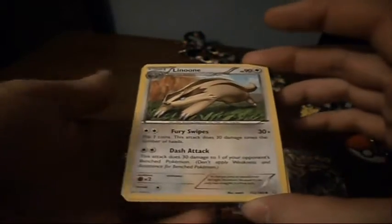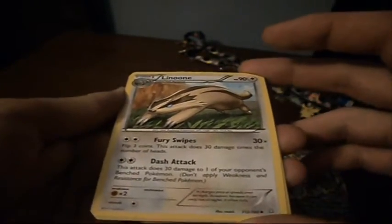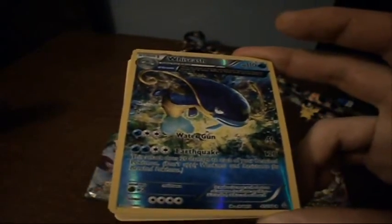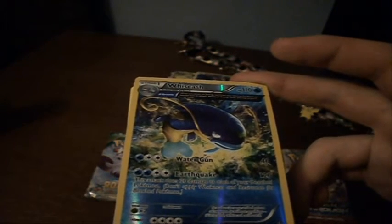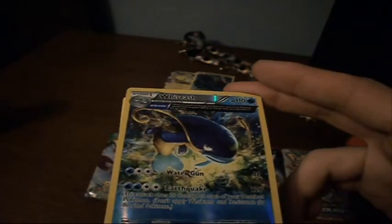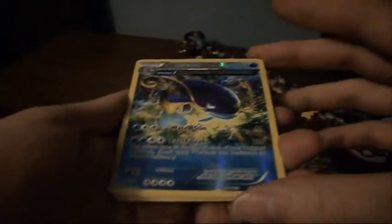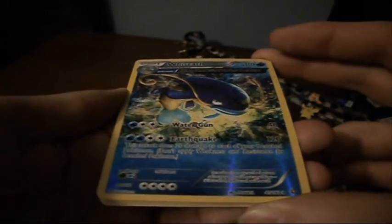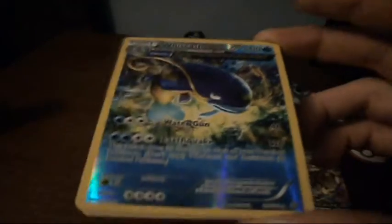We got Alolan with Fury Swipes and Dash Attack. Dash Attack does 30 damage to one of your opponent's benched Pokemon. Fury Swipes — flip 3 coins, this attack does 30 damage times the number of heads. And we got a Wailcache — it's an Ancient Trait. Alpha Growth: when you attach an energy card from your hand to this Pokemon, you may attach two energy cards. Neat — that seems pretty good, you could get him ready pretty quickly. Water Gun, 40 damage. Earthquake, 120 damage, but does 20 damage to each of your benched Pokemon. And last card for this pack — it's a Sceptile. Nurture and Heal as his ability: once per turn before you attack, you may attach a Grass Energy from your hand to one of your Pokemon, and if you do, heal 30 damage from that Pokemon. And Jungle Edge, 70 damage. Cool.